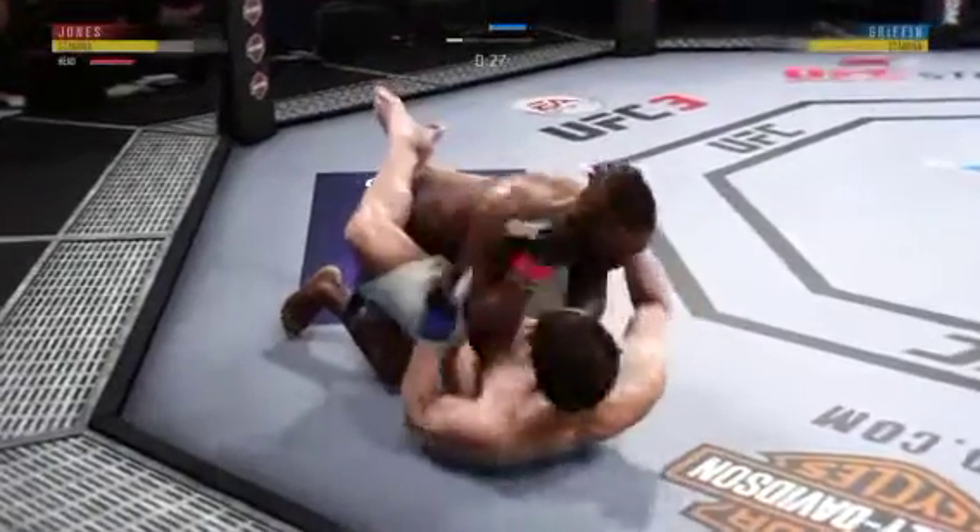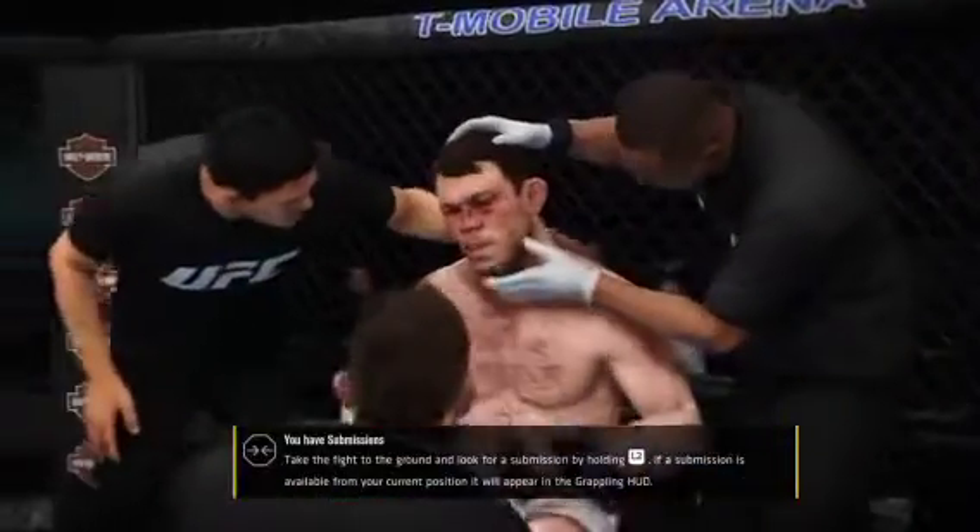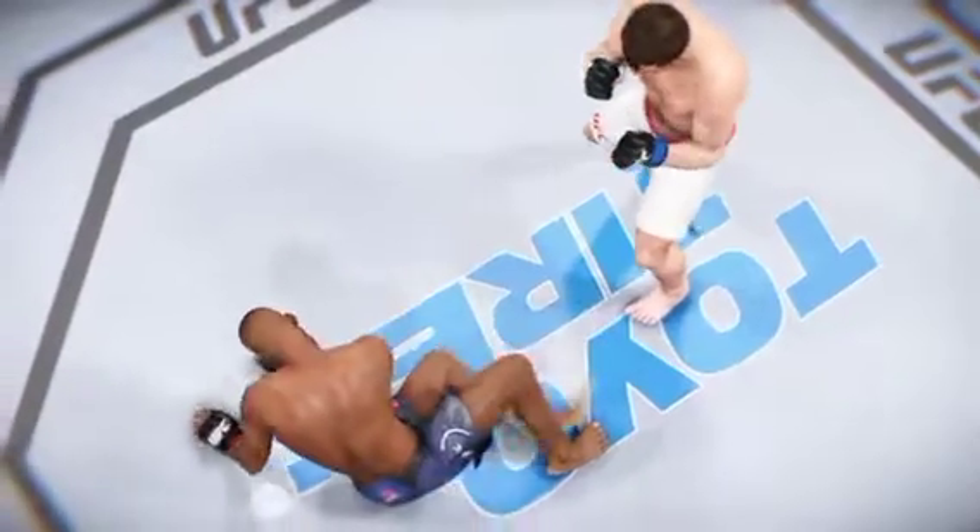Here's the single-leg attempt — goes in and secures the takedown. We cross the 30-second mark in the opening round. Just out of range with that right hand. The horn sounds for the end of the round. Big knockdown in that frame. Great round from Griffin — that knockdown should have won him the round; it was a big moment in the fight. Let's take a look at that again.